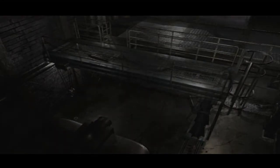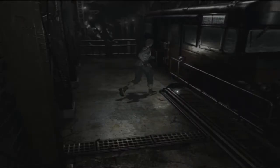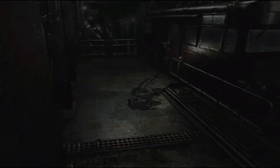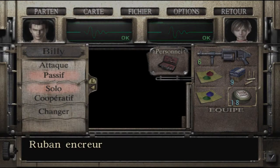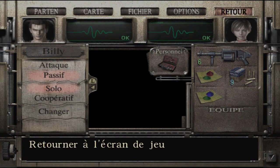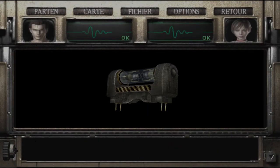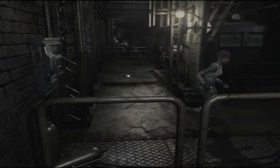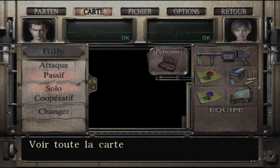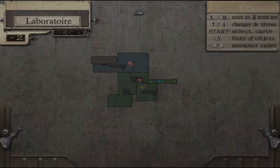On va pouvoir rejoindre Billy — on était séparés. On voit un truc briller, on sait pas trop ce que c'est, donc on va aller le ramasser. On récupère une bobine de sortie. On avait aussi ramassé y'a pas longtemps une bobine d'entrée, que je vais aller récupérer parce qu'elle est sur la carte et pas dans mon inventaire.